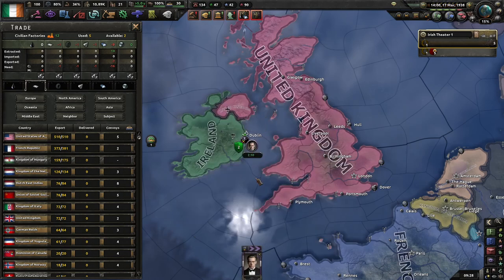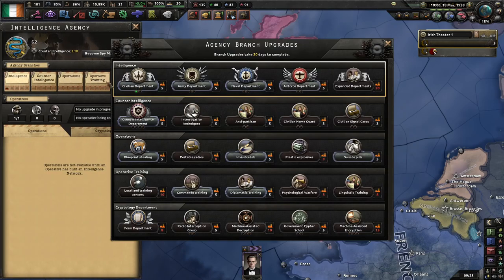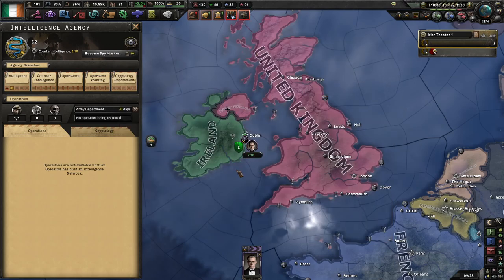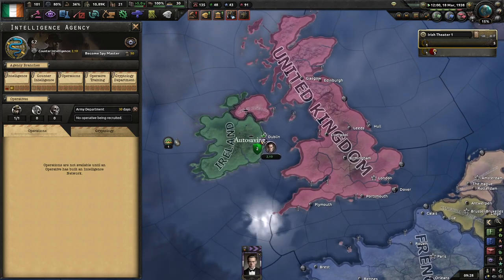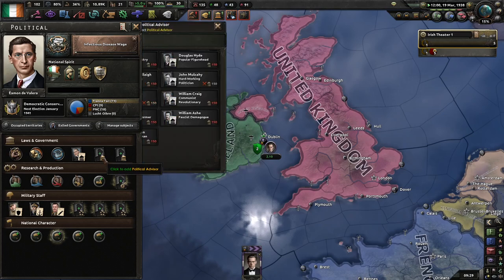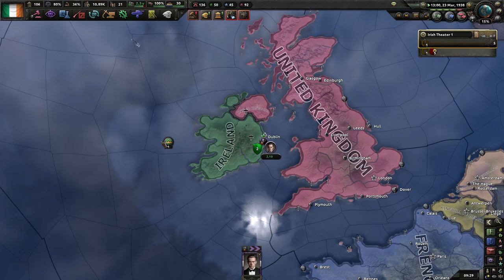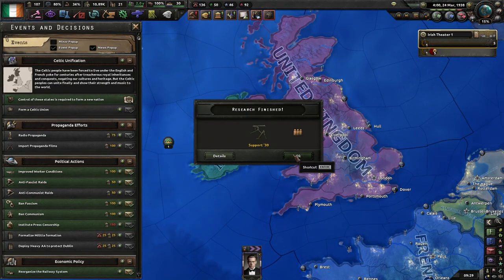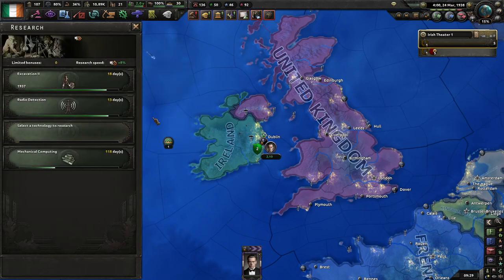I'm not going to bother creating any networks until I have at least three — that's the minimum you need. The next set of 150 will go to political power. We'll go straight to getting our elusive gentleman to get an extra upgrade slot. The upgrades will take 25 days and 30. It's not much, but it helps.